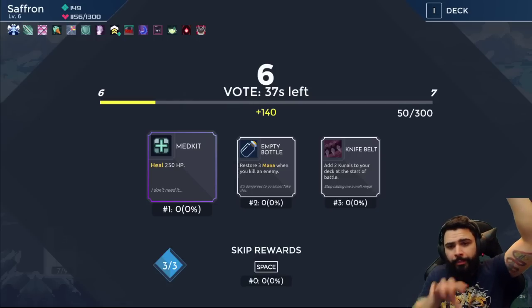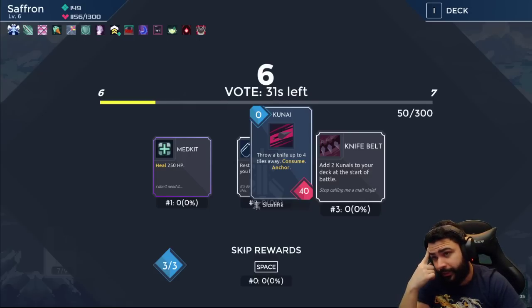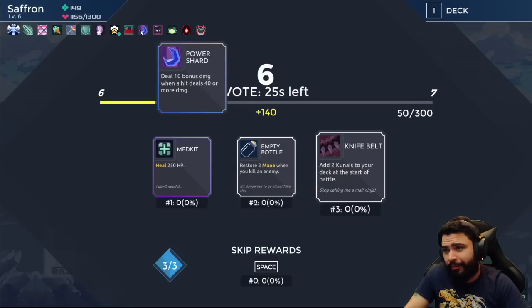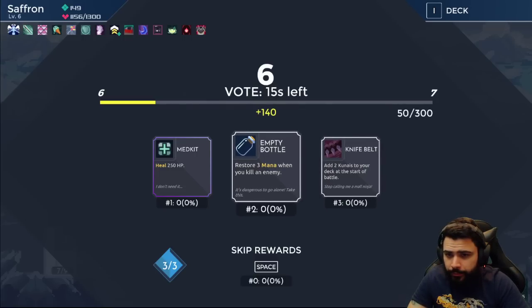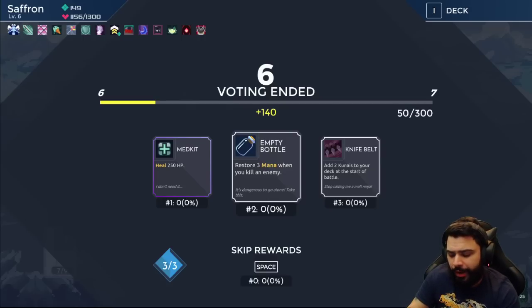Bandage — if we needed more health I'd take it, but I feel safe right now, so we'll take Normal. Kunai is really good because consume synergizes with our deck through Card Thrower, and we also have Power Shard. It's bad because we're going a flow deck, but we do get flow on shuffle so it makes up for that. The mage doesn't really have a pattern — she shoots every so often, and you get a lot of warning time. She tries to hide in the back and never moves forward. Take her out quick if she's going to cause problems.